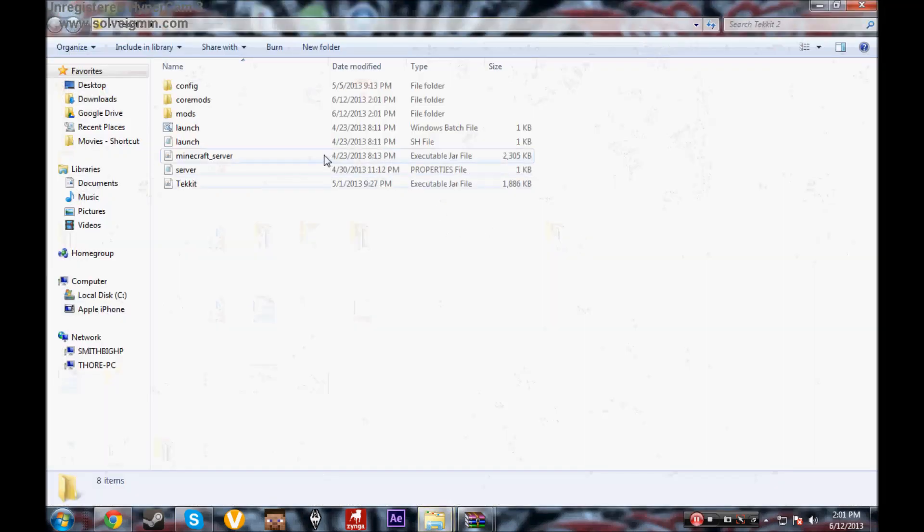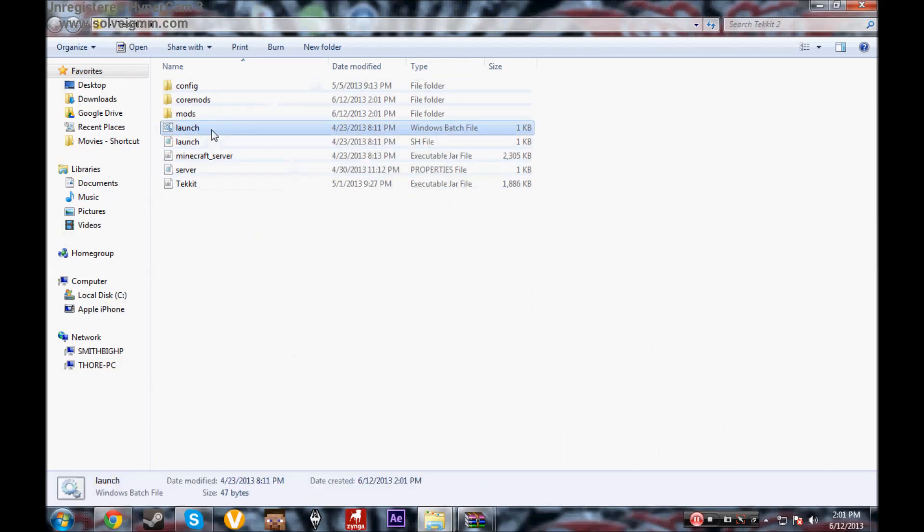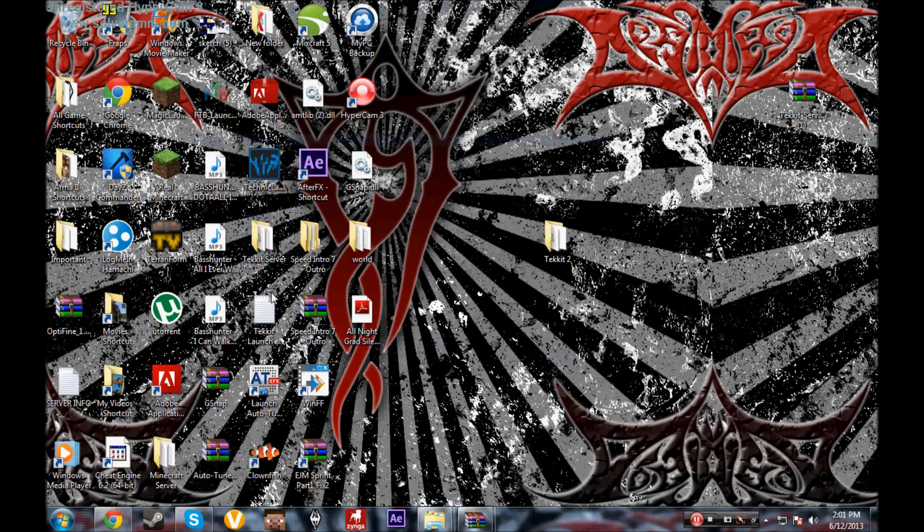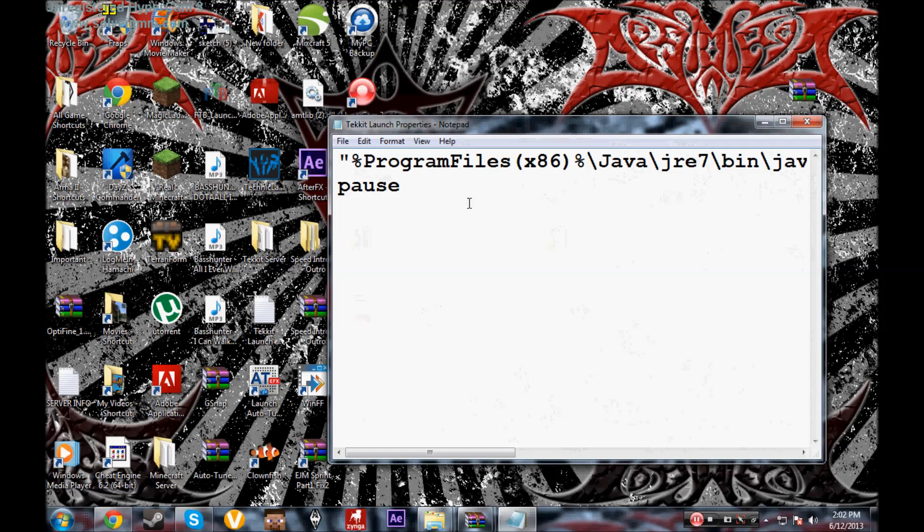Open that folder. Normally you'd just double-click the launch file and it would do everything for you, but as you can see, it's not working — it doesn't know what to do. I had to code this myself because I couldn't find anything else. I'll put the code in the description.